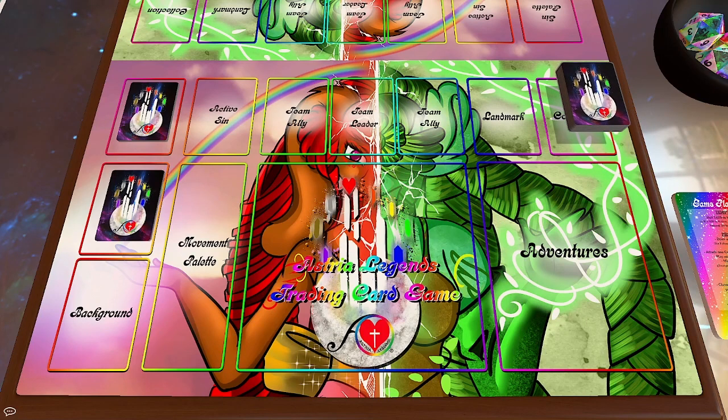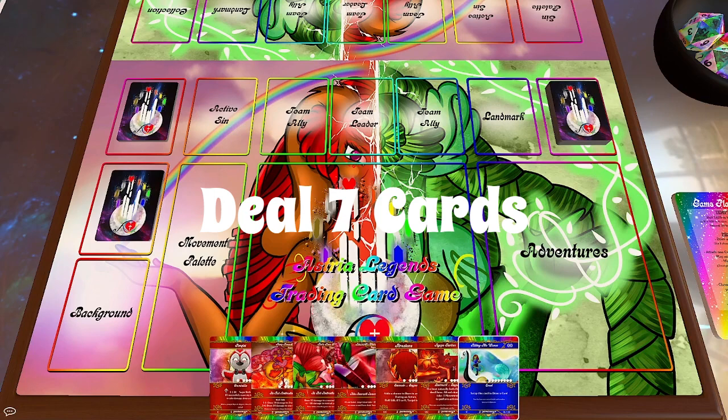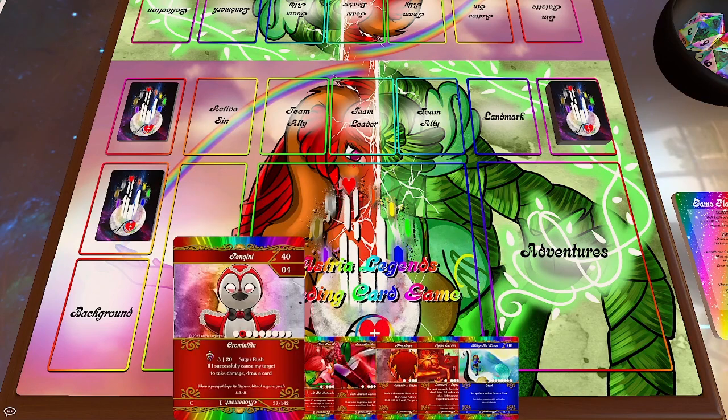That becomes your collection. From there, deal yourself out seven cards. Now you have your seven cards to start your game.